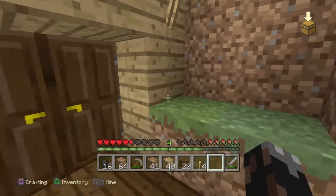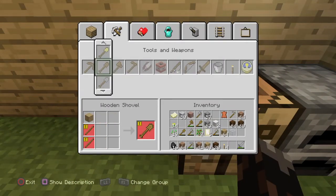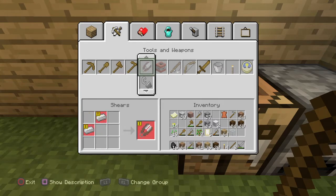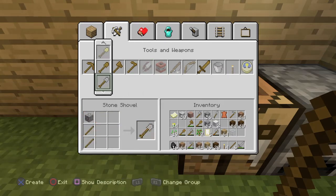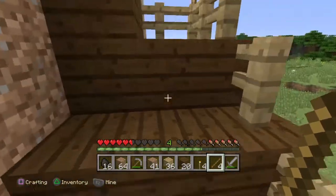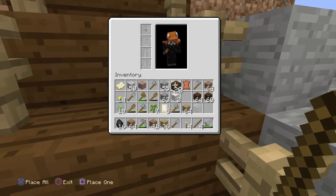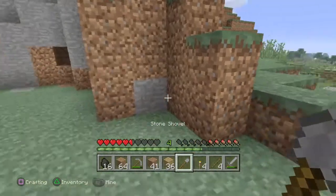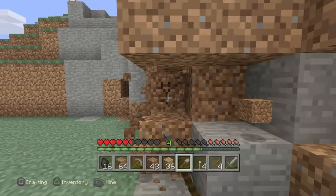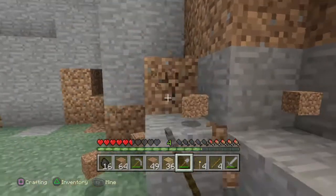We're going to need a shovel — we're going to need a couple of them since we're going to be clearing off land. Our inventory is almost full. Usually I get my inventory full on the first day of Minecraft. We're just going to mark the stone right there and I'll get it later with a pickaxe.